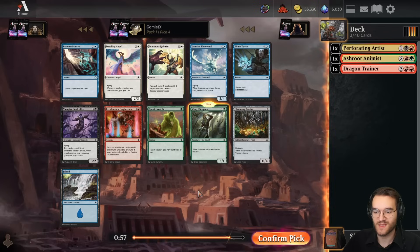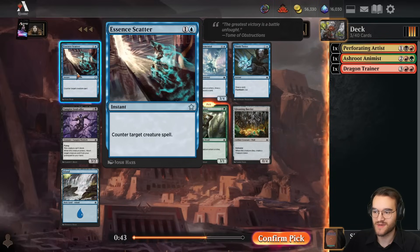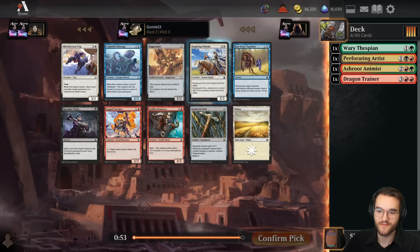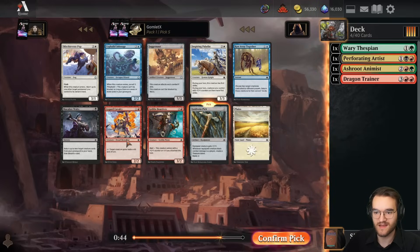Pick four - Wary Thespian's actually okay, though I haven't seen a lot of them in the drafts I've been doing. I'd consider it a quite decent common. The best common here is likely Luminous Rebuke. Essence Scatter's a pretty good uncommon as well, but with the picks we have right now, I think Thespian toward Gruul looks good. Pick five, there's the Goldvein Pick, so if we go for a non-green red deck we can still splash in the Animist. It is that powerful.